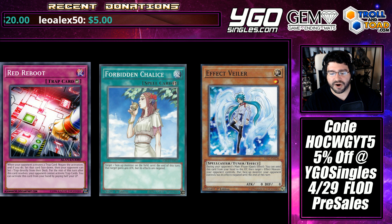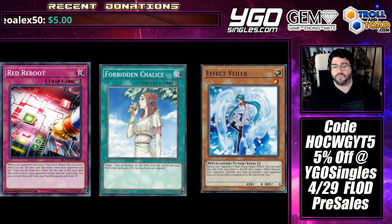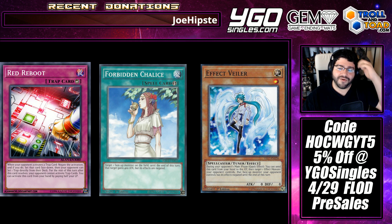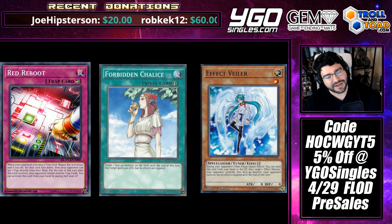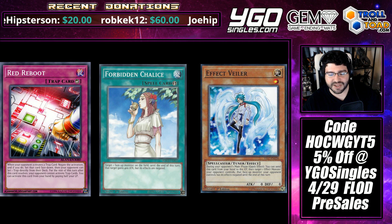Whereas Valor can come down, and if it's an OTK, your Chalice was at least perhaps set to be able to stop that from happening. Red Reboot just stuffs Impermanence completely, and we have relatively easy access to it as a Super Rare. Yes, it's pricey, and yes, it gives them access to even more cards, but should it become an OTK-centric format and you're hoping Impermanence will save you, you might want to count on something else.